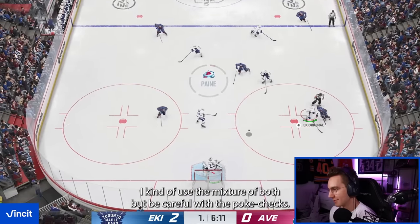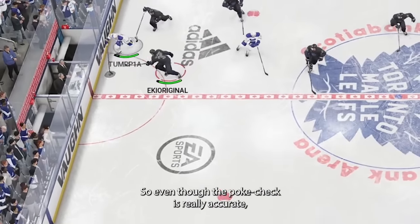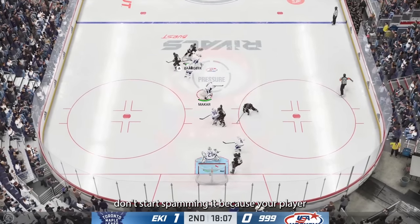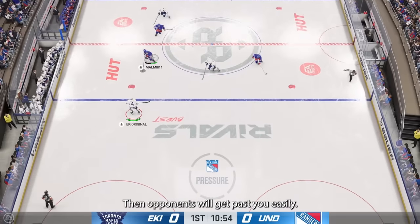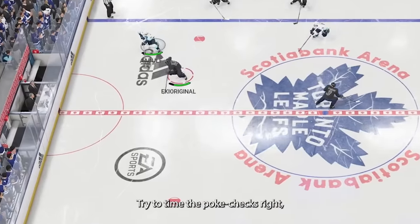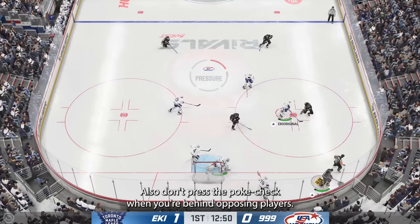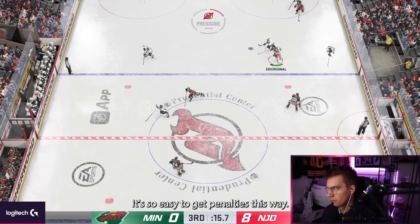Be careful with pole checks. When you pole check, your player actually loses speed, so even though the pole check is really accurate, don't start spamming it if you miss — your player loses speed like crazy. Try to time pole checks right when you're in front of the player and can see the puck. Also, don't press the pole check when you're behind opposing players; it's so easy to get penalties that way.